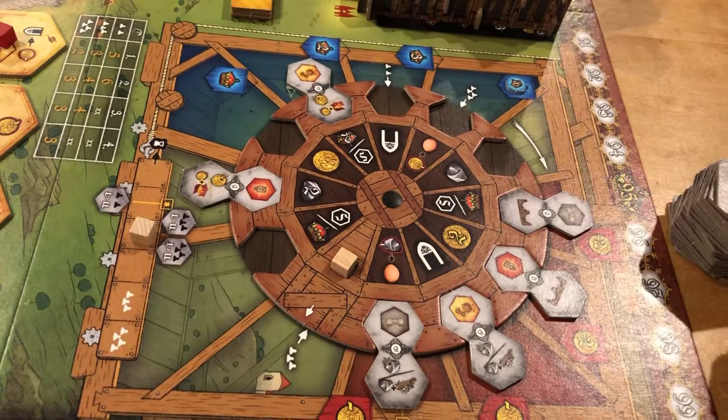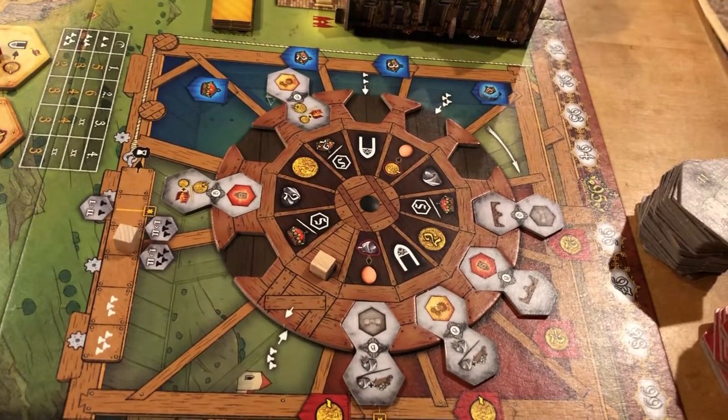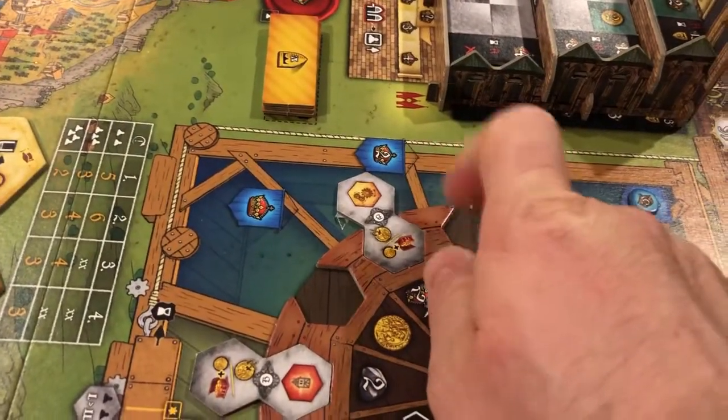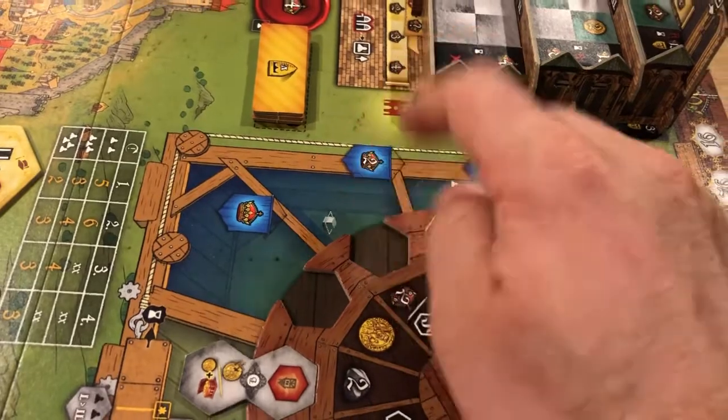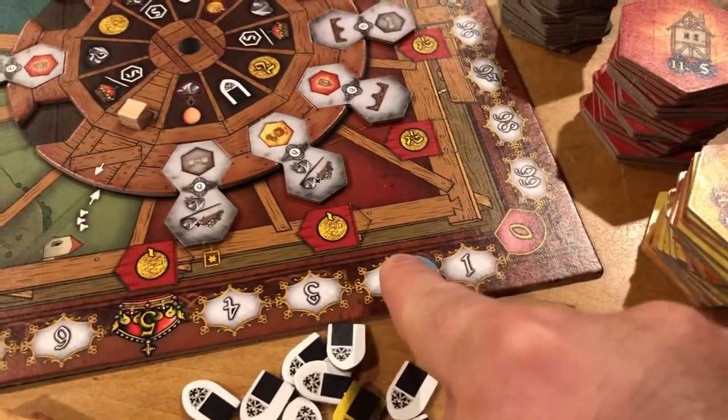You always have this choice of which one you want to take, depending on how you're playing the game. Every turn you'll turn this dial, which will move things along. For the sake of this turn, since this is worth two points, I'm going to take this one right here. The first thing I do is select it and get two points.